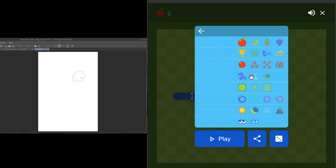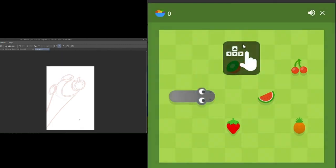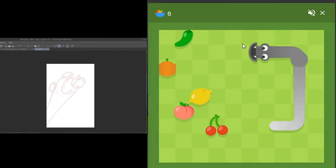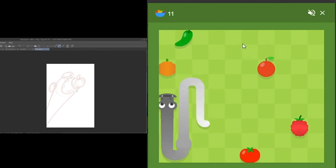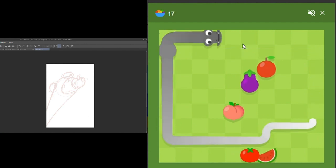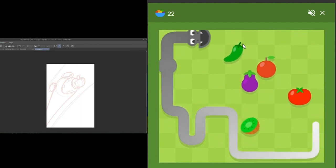Hello everybody, it's me Eep, and today I'm just gonna play snake. You can probably see a speed draw on video too. I'm gonna start with one of my favorite modes. You guys probably know this — it's not some secret snake hack — but basically you just kind of wrap around.